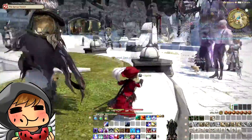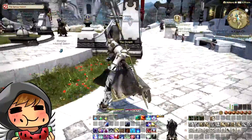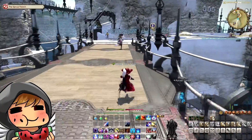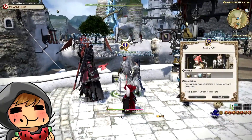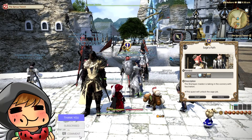Once you're here in Limsa, just go all the way down. This is a fresh character. Right there — it's right next to the Dancer. So yeah, it's this person right here. You talk to that person, and it's called the Sage's Path.